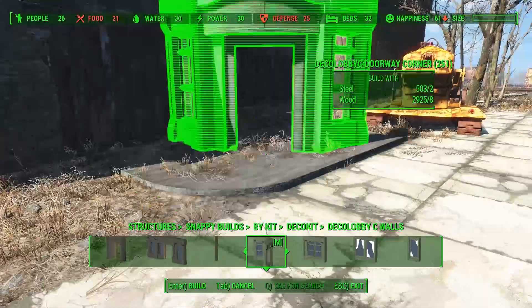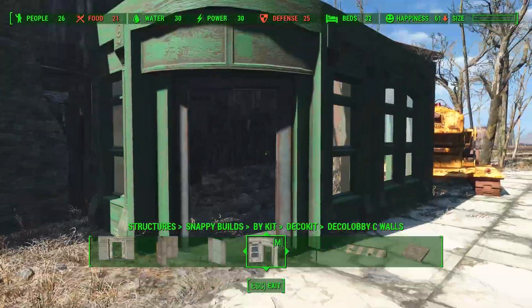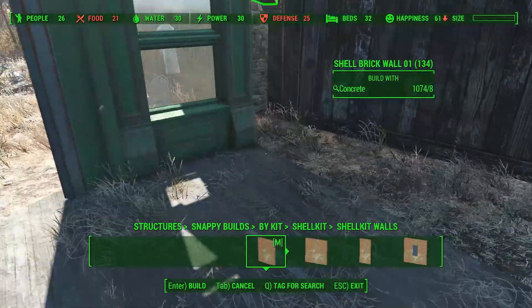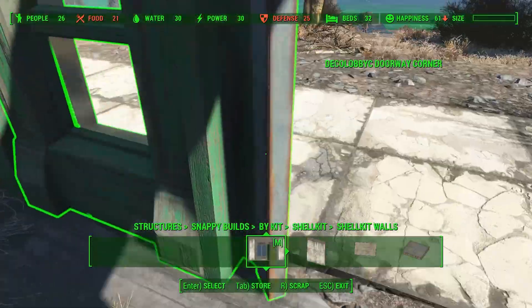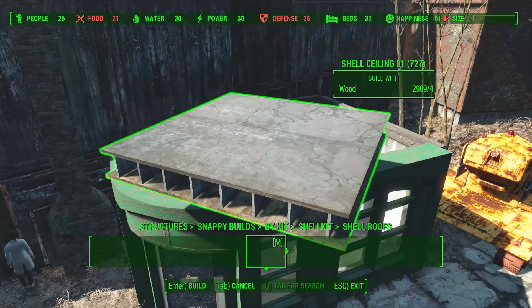So for a couple of months now I've been building this large city, and so far I think it's looking great. But I'm really curious to see how this town would look if it would be abandoned for a long time, like a ghost town type of city. So that means boarded up windows, grass growing everywhere, maybe a skeleton here and there. I think it would look really cool.